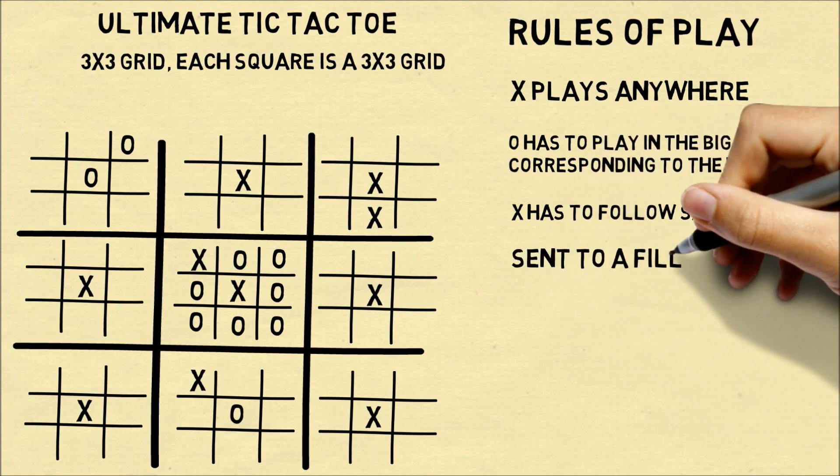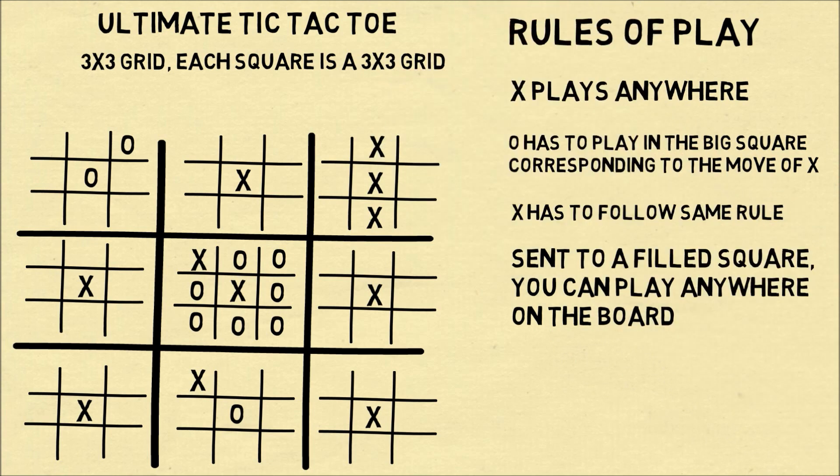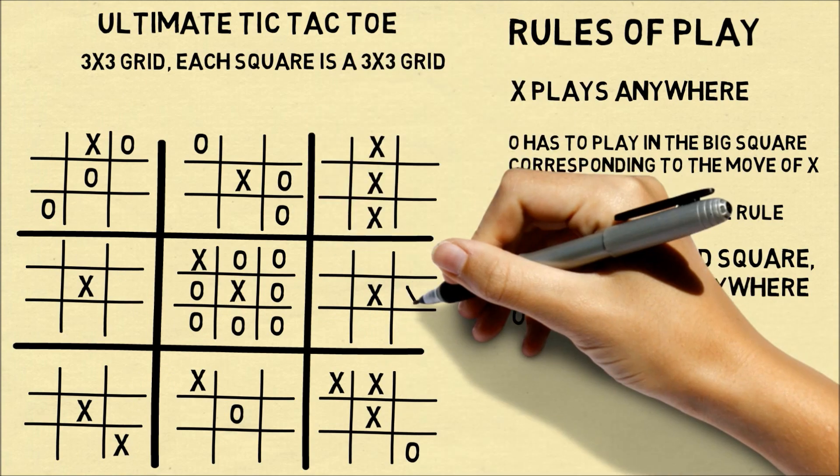At some point you might get to a place where O has just sent X to play in the center square, which is completely filled. If that happens, X can play in any of the squares. So X may decide to complete a 3 in a row here, and the play will continue with the same rules.